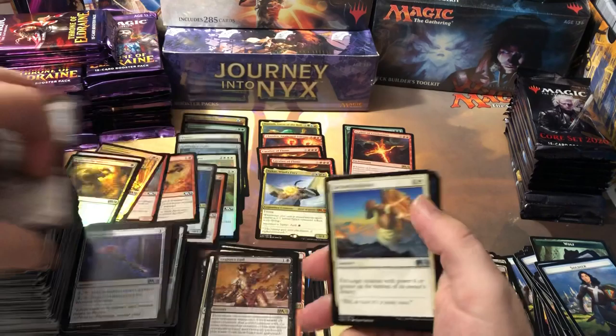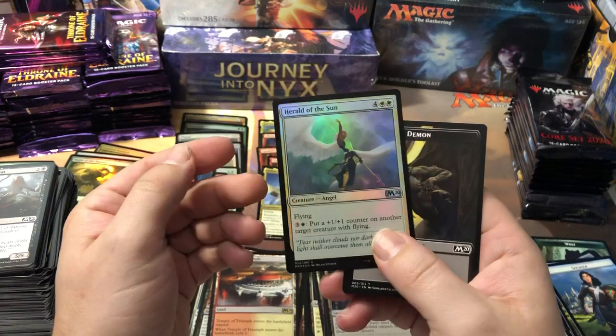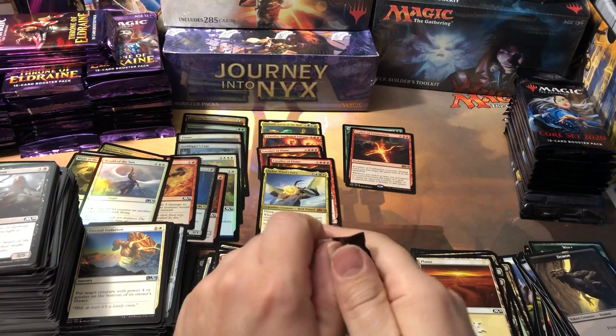And another Temple of Triumph, and another foil. It's like every pack — here's another temple, here's another foil. Herald of the Sun uncommon foil. Foils everywhere, man — it's like every other pack has a foil in it.